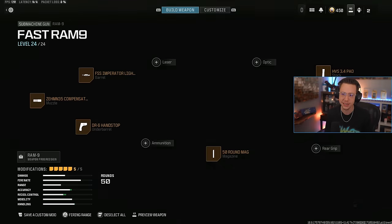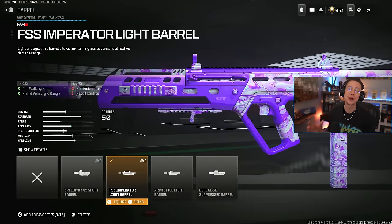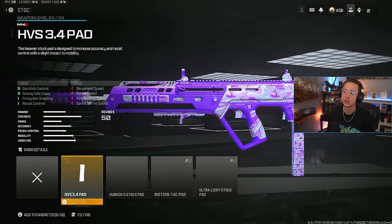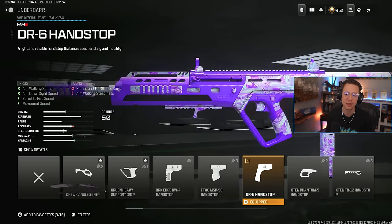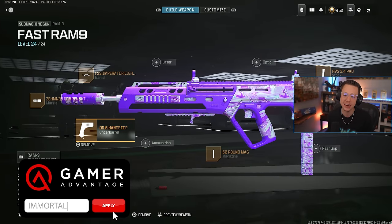Sprint to fire is a little bit lacking, but if you're hitting headshots or upper body shots in gunfights, you're gonna put down enemies with ease in the close range. I've got the Zem 35 compensator again. I also go for the Imperator Light Barrel — this was buffed back with season two reloaded, so the better damage range and bullet velocity benefits are even better here. You also get a little bit of strafe speed, which is nice. We are actually running the 3.4 pad stock here and it does gain some of that control back. 50 round extended mag here as well. Then I do go for the DR6 hand stop once more for all those mobility benefits, making this thing feel very aggressive and agile.